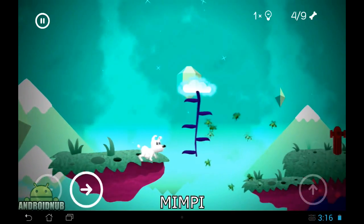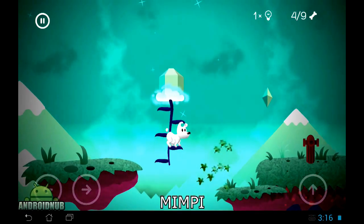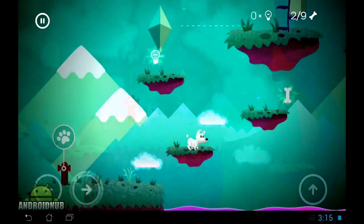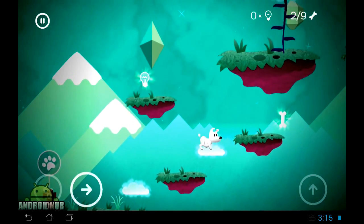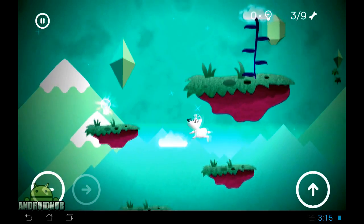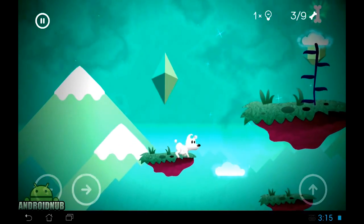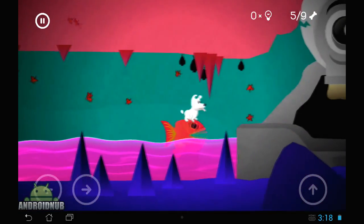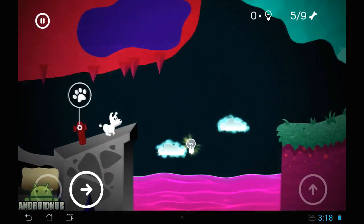Next up we have Mimpy, a 2D puzzle-based adventure game published by Crescent Moon Games. In this game you play a dog who sets out on a quest to find his owner. Graphics are really cute and colorful, and the controls are fairly smooth and easy to use. There are puzzles where you drag stuff around to help your dog cross the map, and lots of other puzzles as well. It's actually a kind of fun and calming game that I think people of all ages can enjoy.